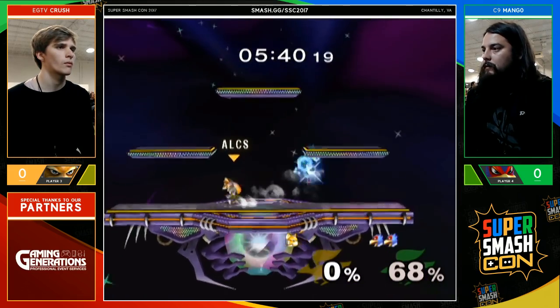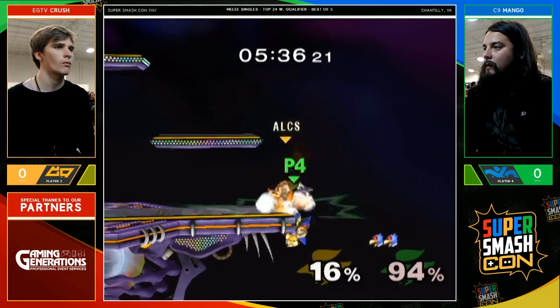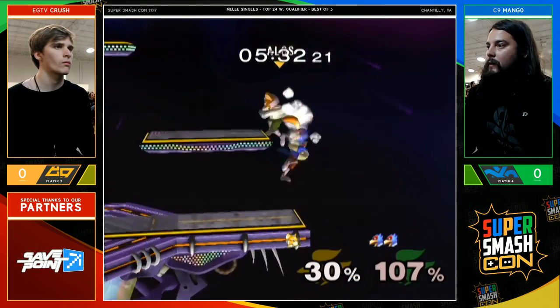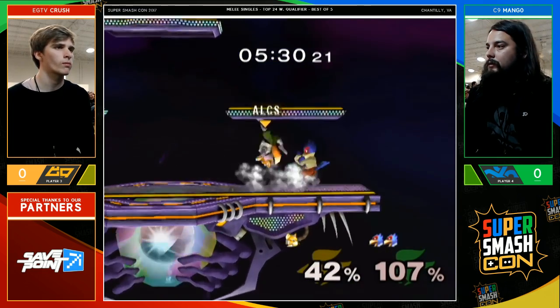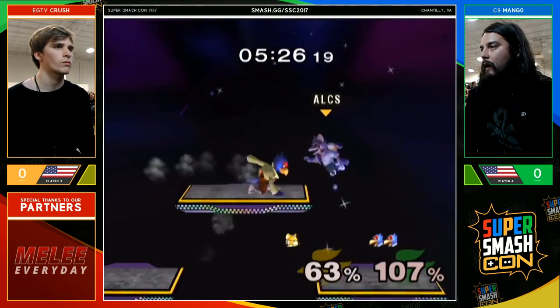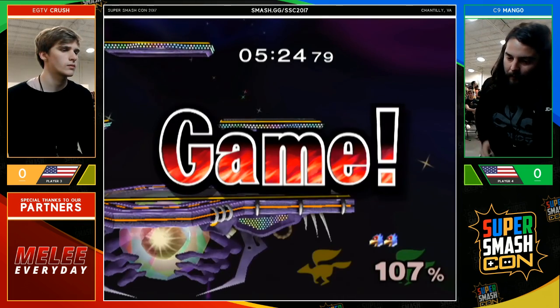Mango just taking his time, going to shoot those lasers. Crush has been looking really solid — a lot of good form from him. Really unfortunate that he trades, but gets one more. And this is an illusion to make it back. That was a fantastic phantasm — gets all the way back. Now it's Mango's turn to edge guard, and this combo is sick. He finishes that off with a dumpster and takes game one.